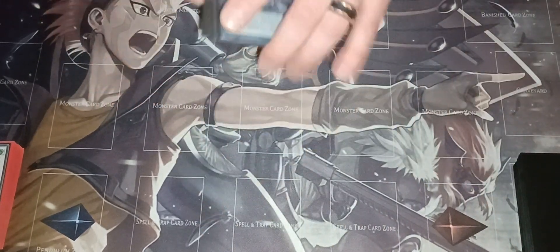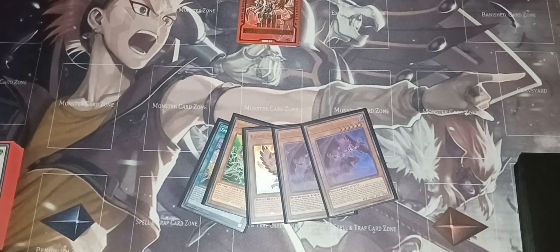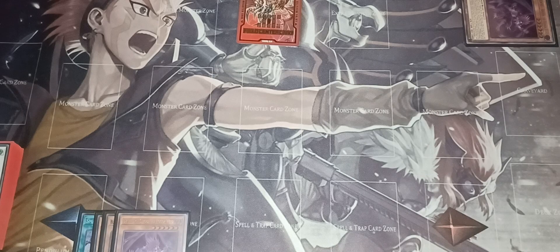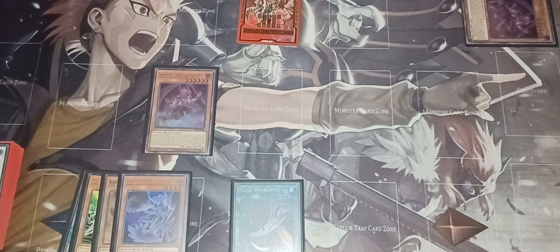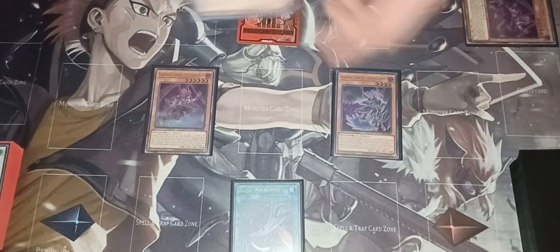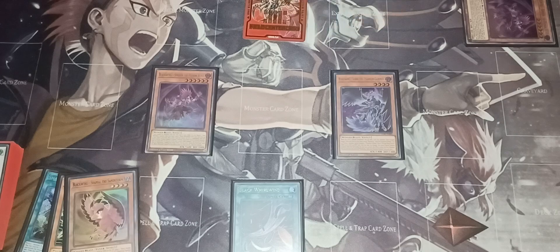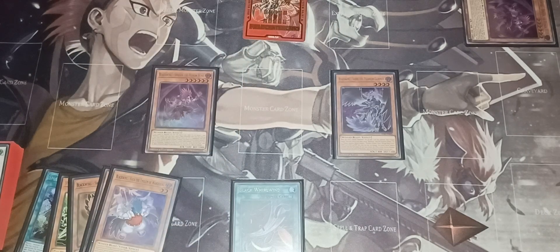Draw five cards. That is a very, very optimal hand. Start off by having Cymoon — activate its effect, banish the other Cymoon, which lets you play your copy of Black Whirlwind directly from your deck. Normal summon Cymoon and activate Black Whirlwind's effect — I keep wanting to call it Black Feather Whirlwind — and add Sudri to your hand. Normal summon Sudri, then activate Black Feather Whirlwind's effect and Sudri's effect simultaneously. This adds Gale from Sudri's effect and Vata from Black Feather Whirlwind's effect.